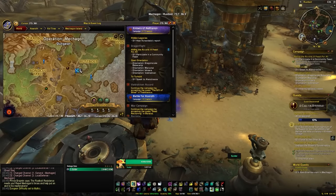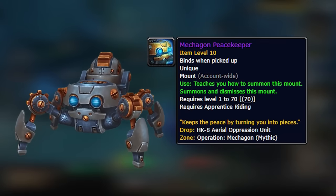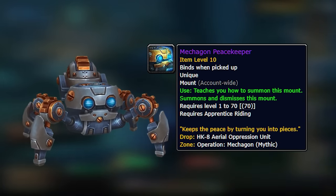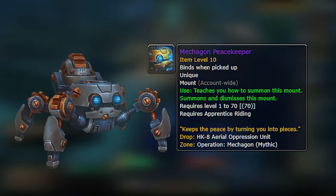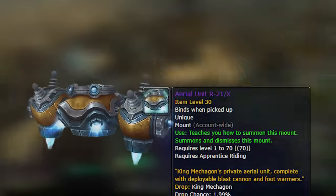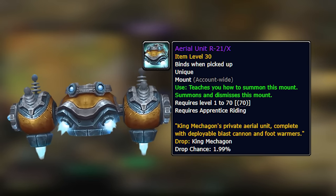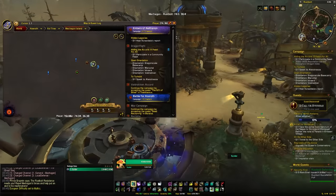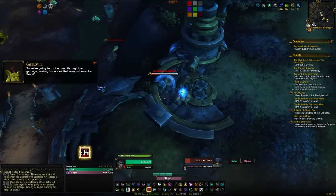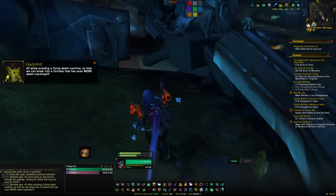The final two mounts both come from the Mythic Mechagon dungeon. The first is the Mechagon Peacekeeper, which drops from the fourth boss in the dungeon at around a 0.5% drop chance — kill the first three bosses, get access to the fourth, and hope for the mount. Next is the Aerial Unit R21X. You don't need to have unlocked Mechagon Island beforehand — you can just fly there from Kul Tiras. Head inside the dungeon on Mythic difficulty to start the hard mode encounter.